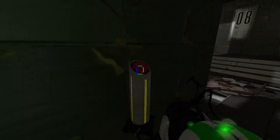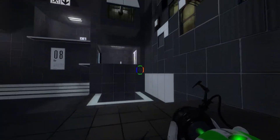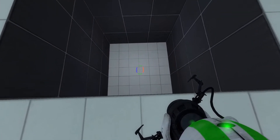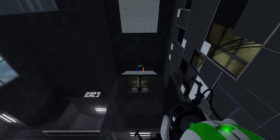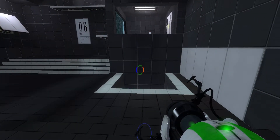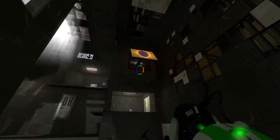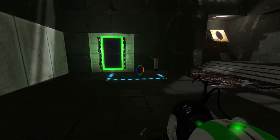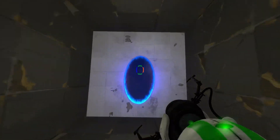So the first thing we're going to have to do here is open the time portal back into the present and do a couple of things in here. Number one, pop a portal there and one up here. Now here's the thing though — we actually don't need those here in the future. So we're going to put one over there and we are going to fling ourselves through it.